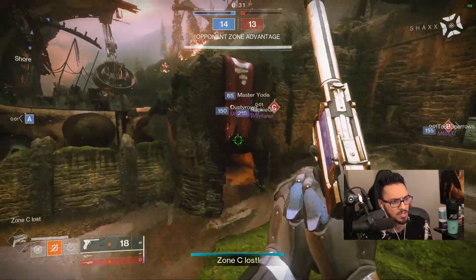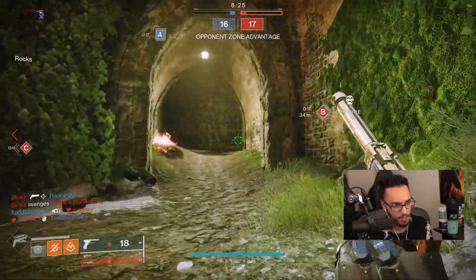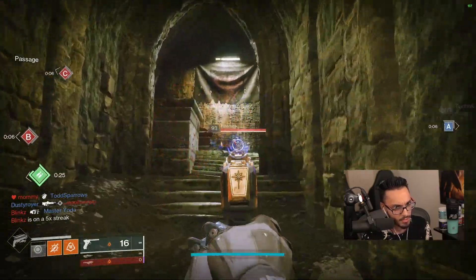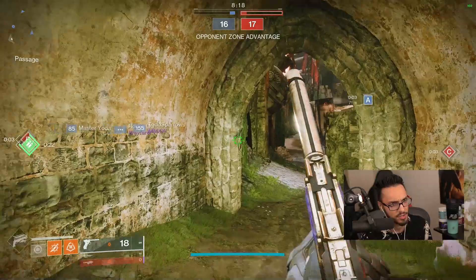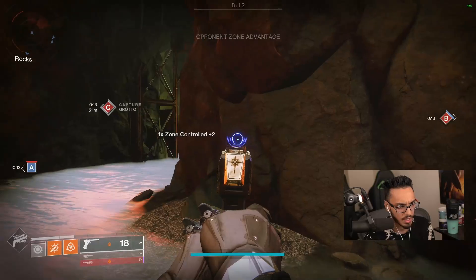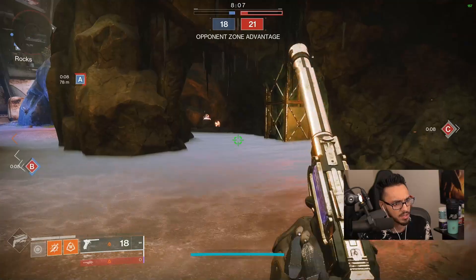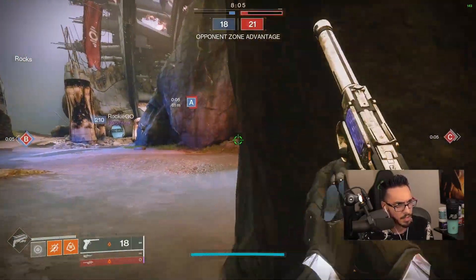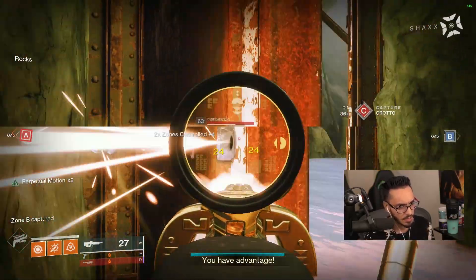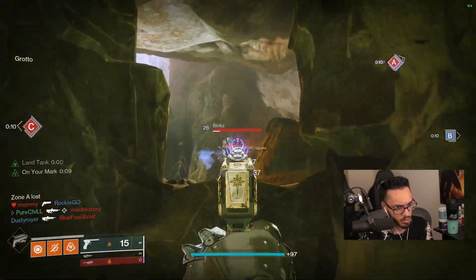Let's push toward C zone. That was a really bad angle. Now we're going to B zone - never mind, teammate just died. See if we can bait this guy out. He's just in a different dimension. We love peer-to-peer in the year 2022. Moving toward the C zone area - and he healed. This is bad, we have no teammates.